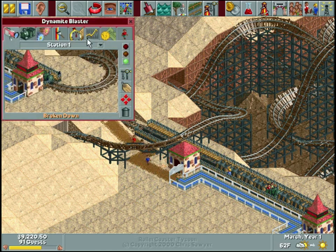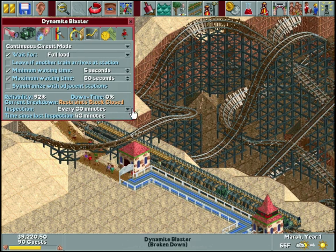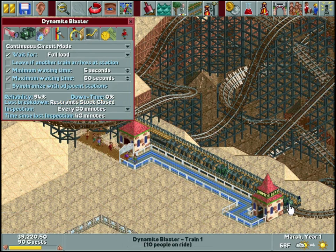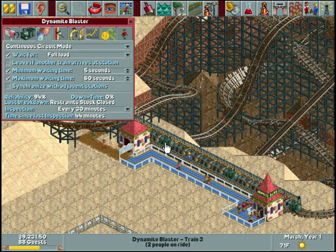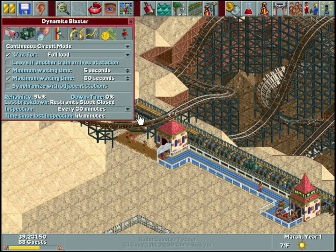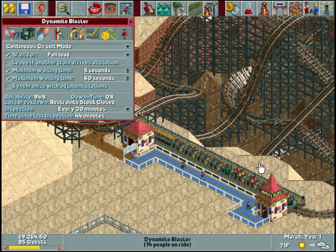It broke really quick. The current breakdown screen will show you what actually broke - various parts of the ride can break. Right now it's the restraints stuck closed, which means the people on the ride couldn't get off until it was fixed. Sometimes the station brakes that slow the ride down will break, and that can actually cause people to die. If you have the ride coming in at high speed and you're relying on the station to slow it down, if those break it will go full speed into the car behind it, and if it hits hard enough it will explode - which is not good for your park rating or the general well-being of your guests.